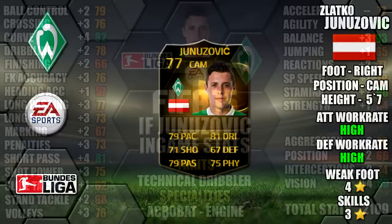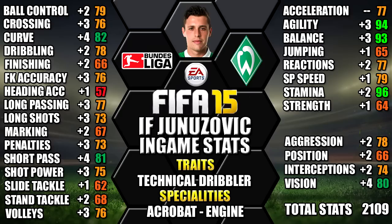Looking at his in-game stats, he's standing up to his 96 stamina, 94 agility, 93 balance, 82 curve and 81 short pass. We've also included all the upgrades from his non-Inform as a comparison, so you can see each individual stat increase. You can always pause the video for a close look at any of his stats.